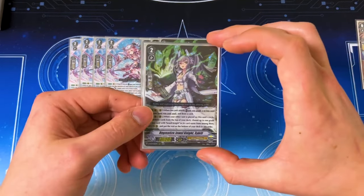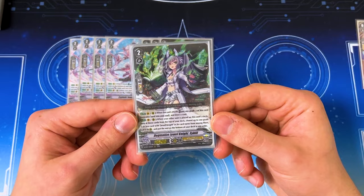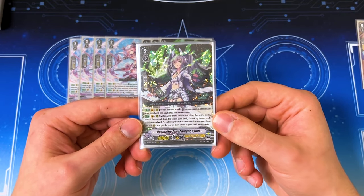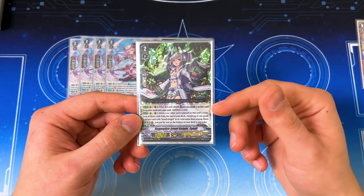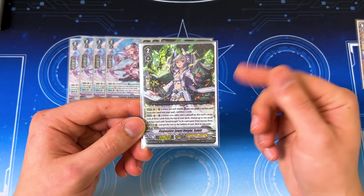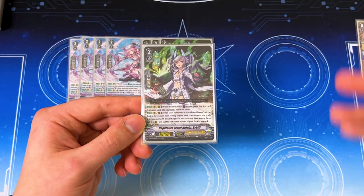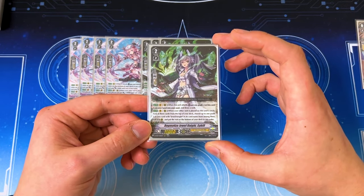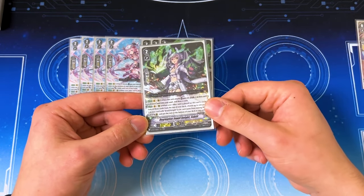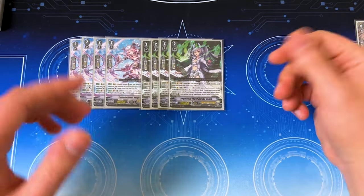I'm running four Sybil. I really like Sybil because it helps fill the board. When it attacks — Vanguard or rear guard — you can put a grade two or less card from your hand to soul and draw a card. Then when another unit is placed on this unit's circle, you look at the top three, find a grade two or less Jewel Knight, call it, and put the rest on the bottom. So you get a chain reaction going, which is really nice. This is the ideal ride target to help you get a free board and fill the soul.